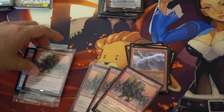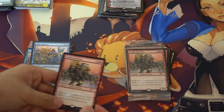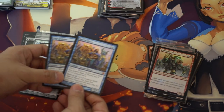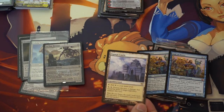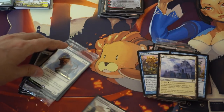Next, Goblin Warchief — I did get a few packets of that, and then four Warchiefs, which is very good. Two Sage of the Hours — they trade like hotcakes. Legendary Lands trade pretty well; any Legendary Land is a pretty good pickup.